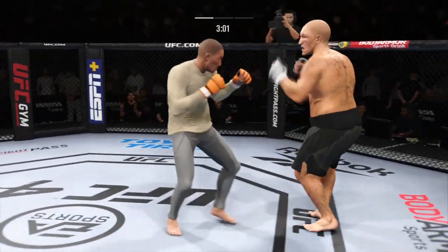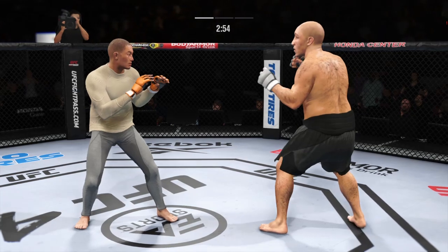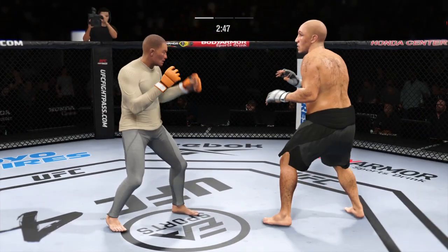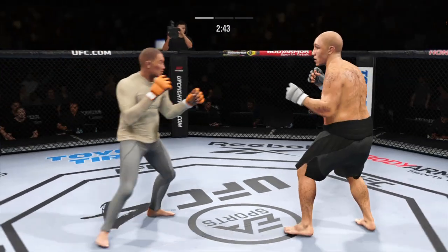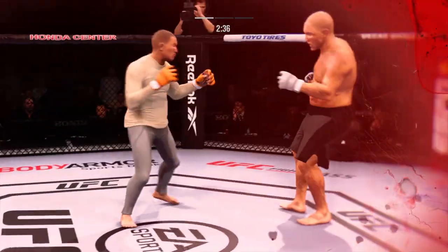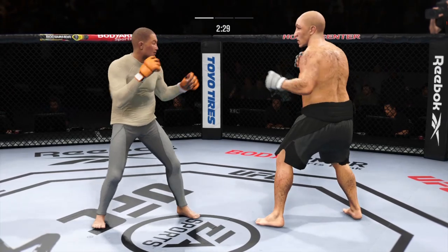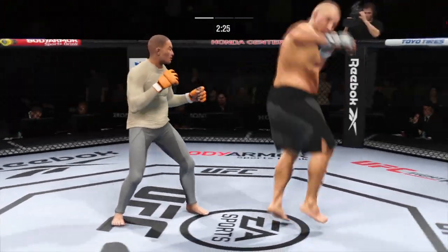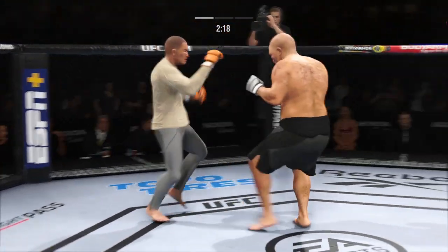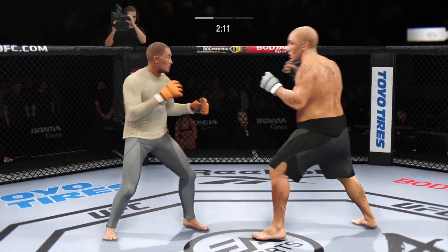Beautifully timed with the Superman punch. Looked like he might have landed there — instead, a swing and a miss by Burrell. Nice job to land a knee to the body. A big, massive hook that has really put his opponent on skates. Unable to land with that punch. Look at him drive his shin into his opponent's body with that body kick. Burrell's lower jaw does not look good — I don't think it's broken, but starting to show some obvious signs of swelling.